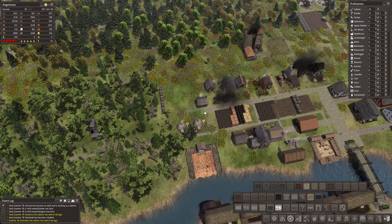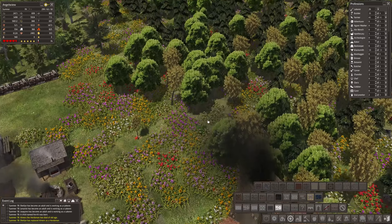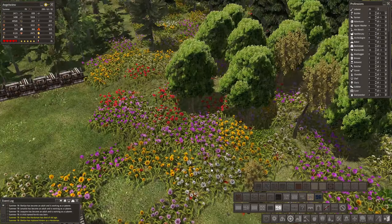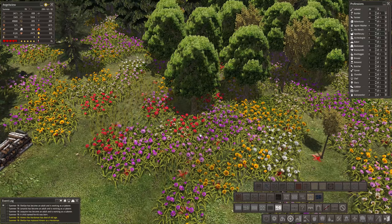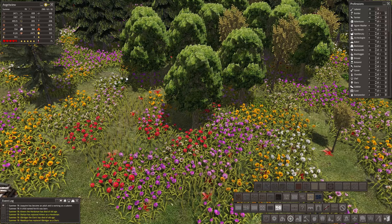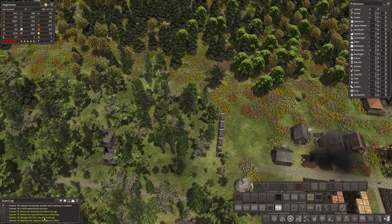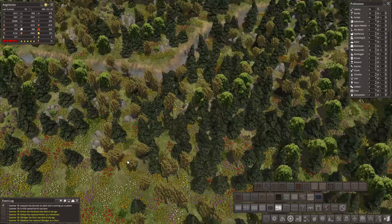Hello everyone and welcome back to Banished MegaMod 9. Today I decided we're going to do something slightly different, but it is in connection with the main city we are building. As you can see, we've pretty much finished off the Picking Hen Tavern here. I'm probably going to put some more bushes and plants at some point, but we'll get around to that.